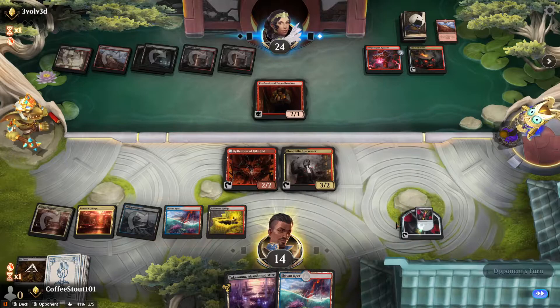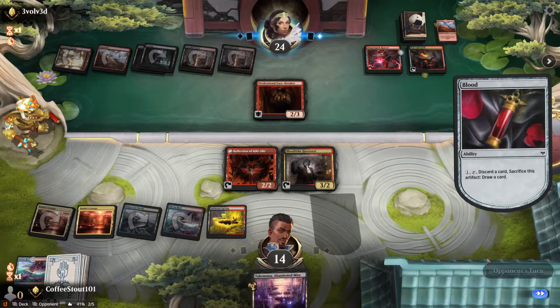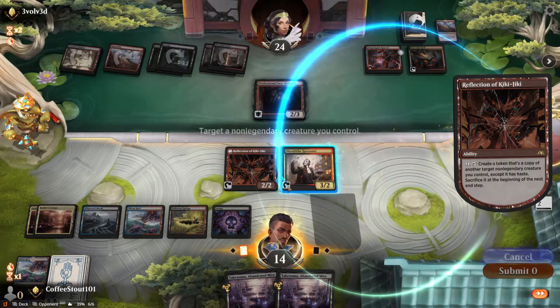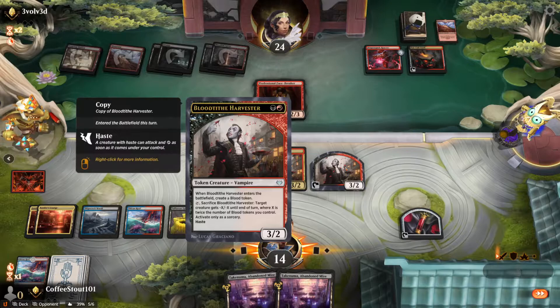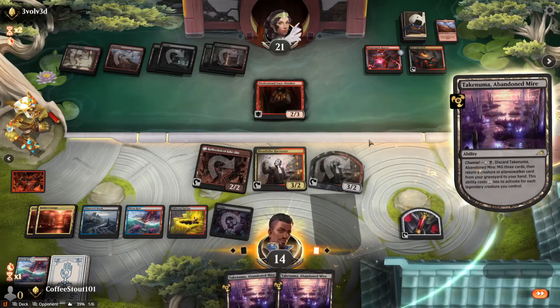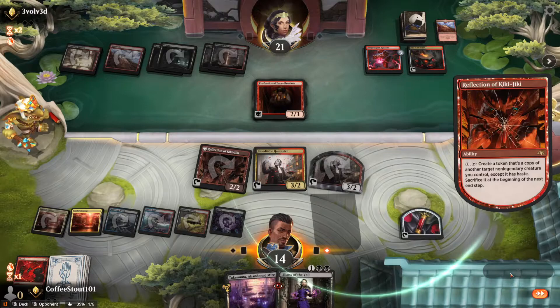He wants to move to my turn, and I think now is a time where we want to discard the Shiven Reef. That could be greedy — we might have been supposed to sacrifice a Blood Tithe Harvester to kill the Facebreaker. But let's copy the Blood Tithe Harvester. There he is. And then we're going to swing in. He does not block. I think we channel here — we've got to find something. We got ourselves a Lily. Perfect — that is kind of the perfect draw.